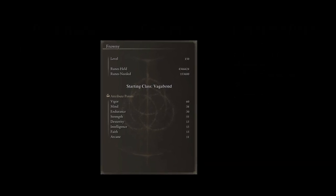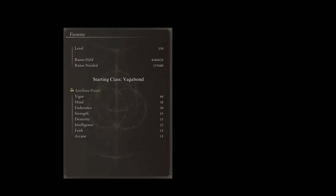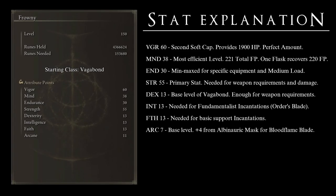So why do we want these final stats? Vigor at 60 because I believe it is the perfect amount of health to survive the hardest-hitting attacks of PvE. This gives us a total of 1,900 base HP. It is the second cap for the stat. Going any higher really diminishes your returns, and honestly I would never go any lower.